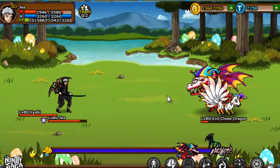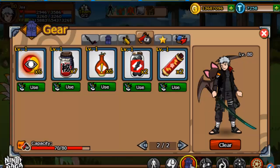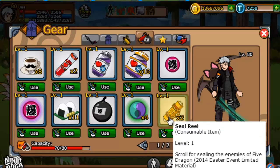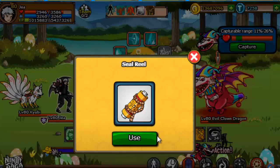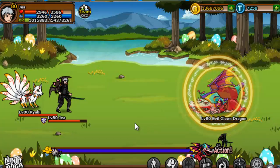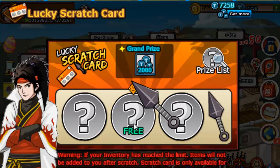Right about where I want him. And I want to use this — Scroll for sealing the enemies of five dragons. Do I just say capture? Yes. There we go. I just got the clown dragon as a pet.